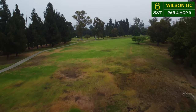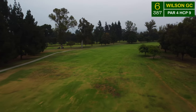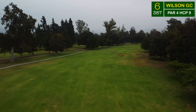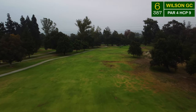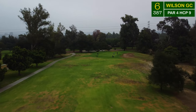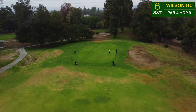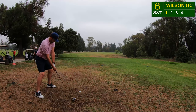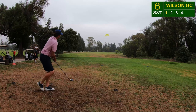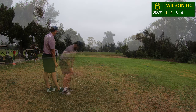Now the sixth hole — another dogleg to the right but not nearly as severe as number five, with a little more distance to it. It barely plays uphill, so it'll play pretty much true to its number. It's all about distance here. If you cut the corner properly you'll have a good look at this green, which is decently protected by some hilly terrain and a bunker on the right. With this course, it's all about the setup — if you have a good angle to the green, you can score.